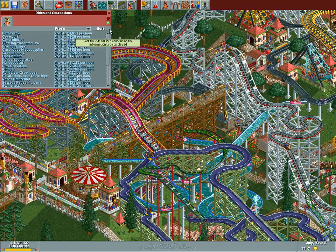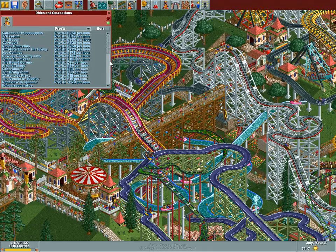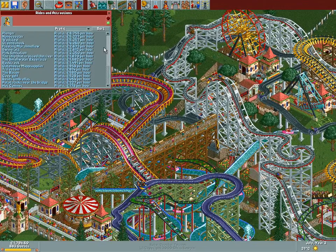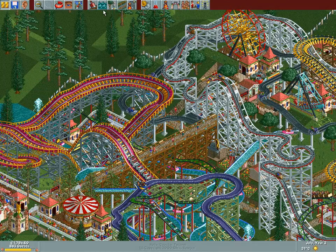Let's see here — profit sort. Okay, so this is the latest coaster that we built, this yellow one. For the rest, everything is making a profit, which means everything is priced properly. Pricing check done.